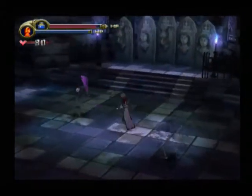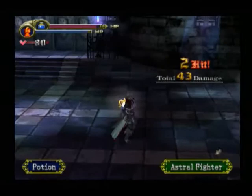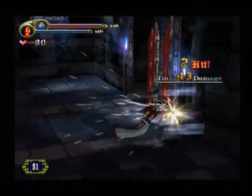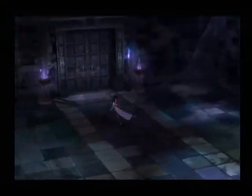Just keep moving and swinging your whip around. Guard when necessary. You guys are annoying. See those statues? Memorize that pattern — might want to write it down.